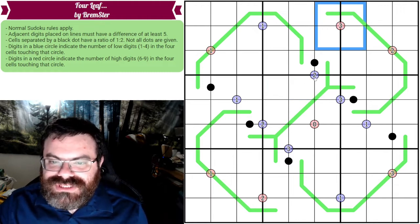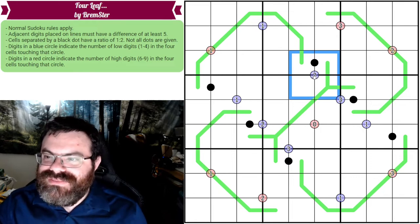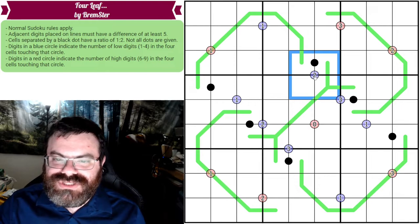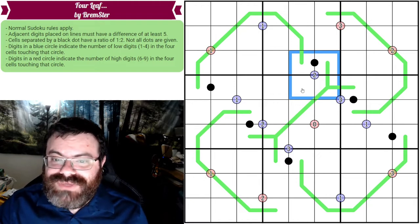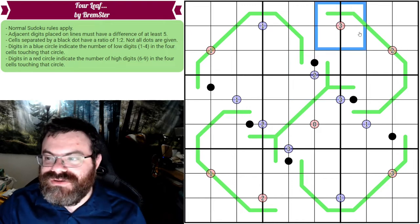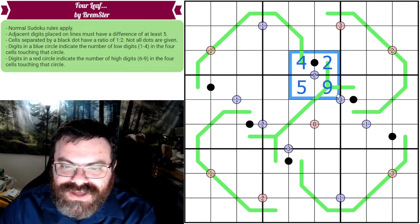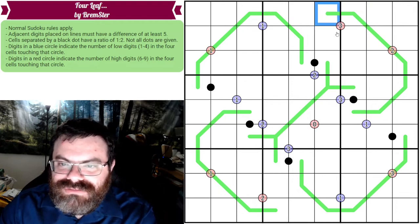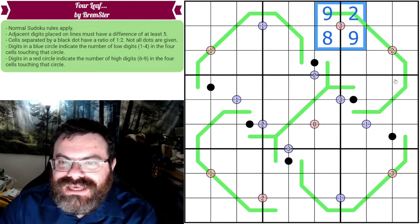There are also blue and red circles at the corners of cells. If you look at the four cells surrounding a circle — if the circle is blue, it tells you exactly how many low digits (one through four) are in those four cells. The red circles are the opposite: they tell you the number of high digits, which are six through nine. For example, a blue two means exactly two of the four surrounding cells are low; the other two would be five through nine.